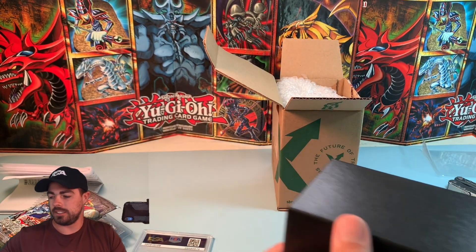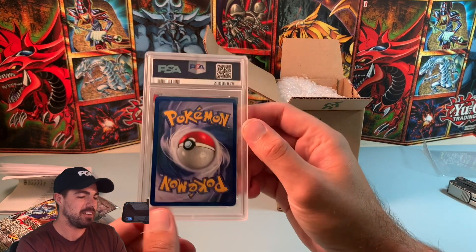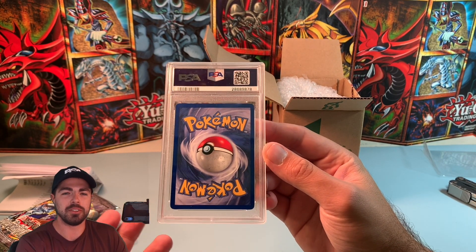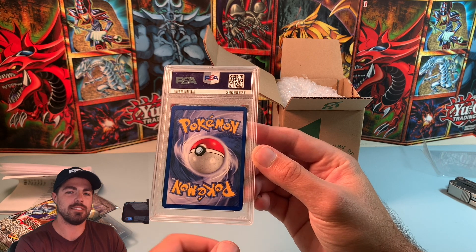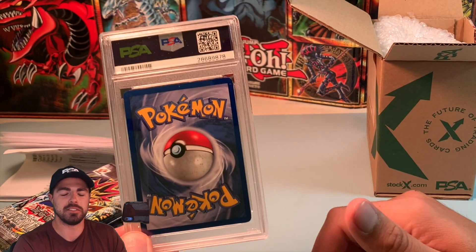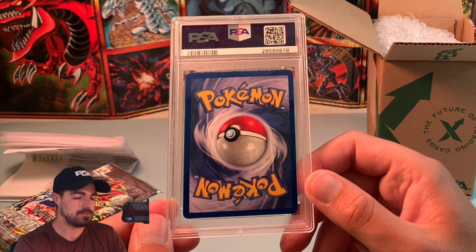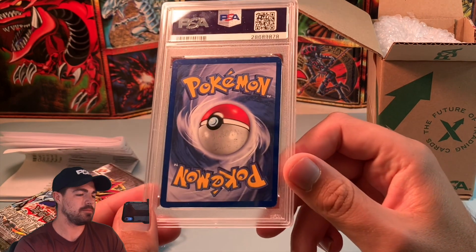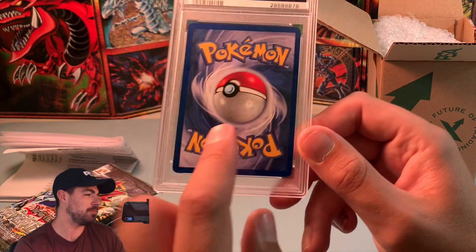The lady I talked to was really nice and she said they've had a lot of internal discussion on this and have no idea how this got a 9. In my email to them I had to send pictures to prove why it's worthy of them looking at it, because otherwise they'd have hundreds of submissions for no reason. They said send it in, so I sent it in. Four months later, they said yeah, you were right — it should have been a 4 or 5 with the marking on the back.